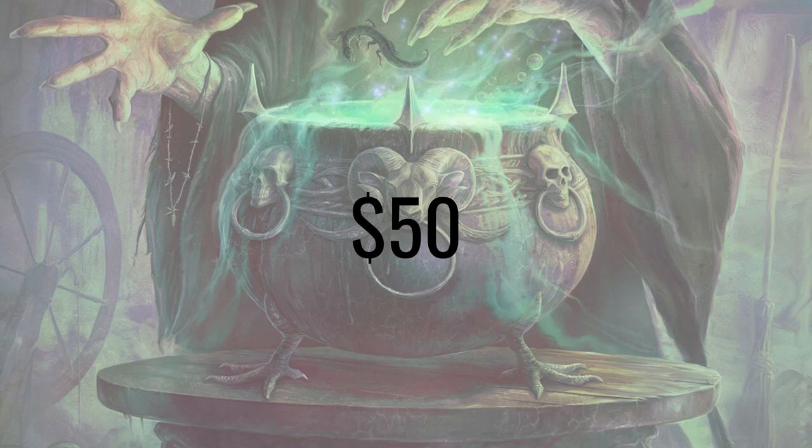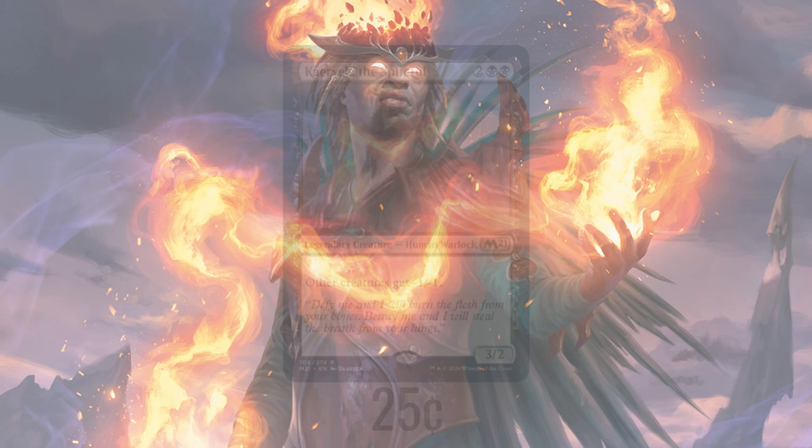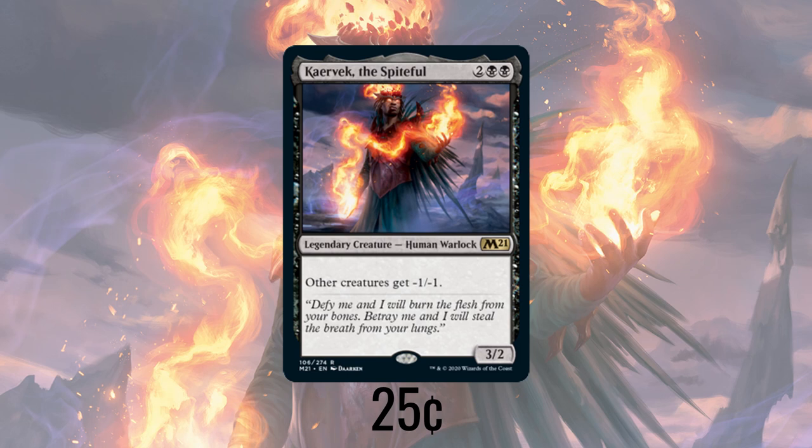This makes my second mono black commander deck in a row, but I've got a soft spot for two things: mono black decks and underdogs. And I believe Karavik here is much better than people give him credit for. He's two black for a 3/2 human warlock, and he has a single line of text: other creatures get minus one, minus one.